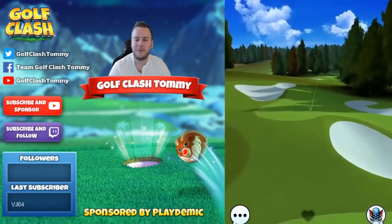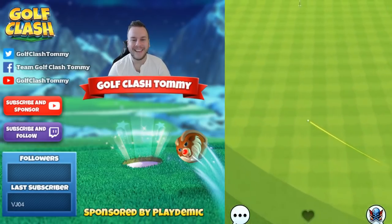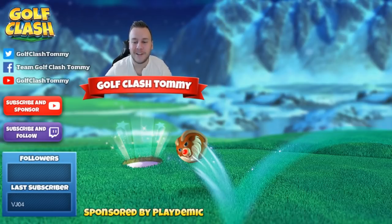So this was hole number 3, ladies and gentlemen. To recap the elevation: 20% extra for the drive, zero for the second shot — nothing to add there. If you have any questions, let me know in the comment section below. Sign up at patreon.com/golfclashtommy to get the text guides. The video is sponsored by Golf Clash and Playdemic. Good luck in the Winter Slopes tournament!